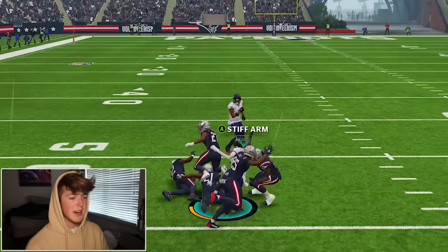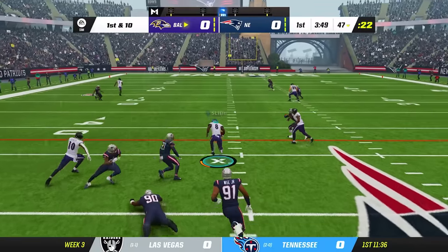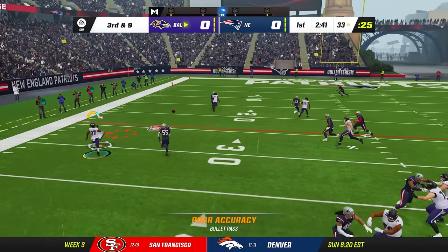Lamar Jackson would have a massive run but it would be negated by a holding flag. With these new throw accuracies, he was a changed man. Lamar Jackson now being able to hit the easy throws and actually make them look easy — it made the defense worry about the air. And even though Lamar Jackson did have 99 short throw accuracy, there were still some flaws in his game.